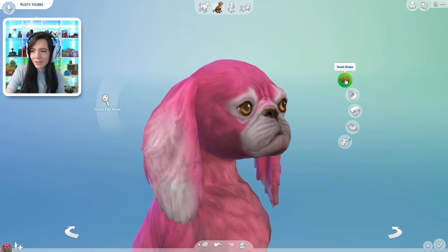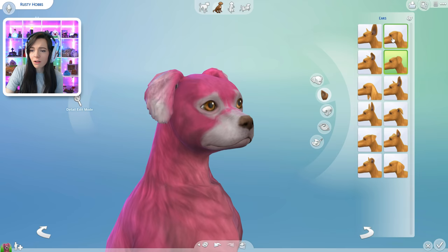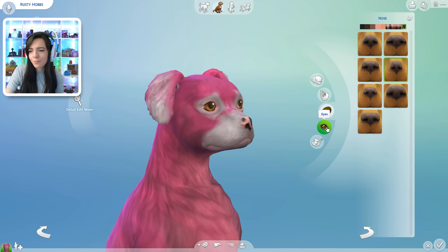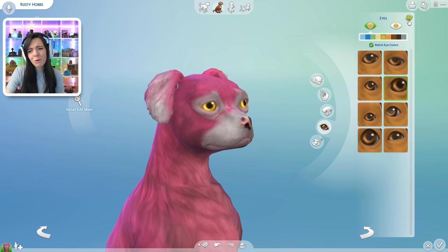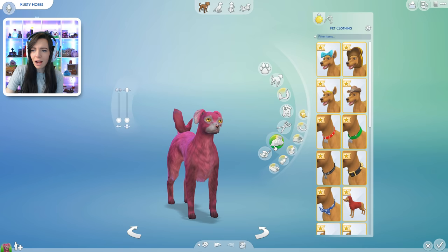Let's do his face. Head shape — one two three, one two three, one two three — looking much better. Ears — one two three — aww. Nose — one two three — that's kind of cute. Eyes — one two three. Oh no, those are so creepy. Alright, and I think that's everything.